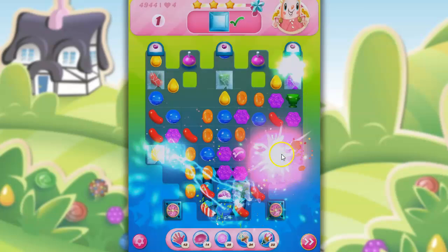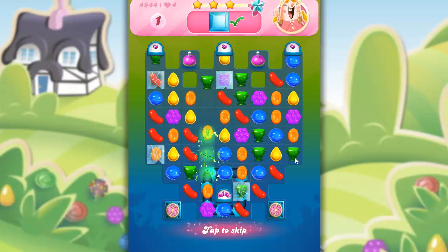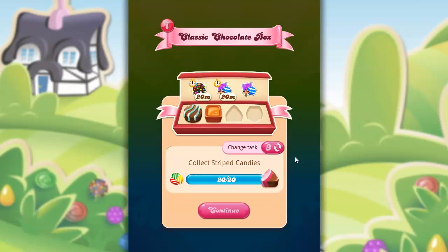All right, second try — got it done. Had to think through a few things and determine what I thought was going to work best on the board. Sometimes we try what we think is going to work best and it doesn't, and that's okay because then we learn for the future. I don't think I would have been able to beat that one so quickly had I not lost so many other times and gotten a feel for the board. So every time we play, win or lose, we're gaining experience. That is it for me. If you have any questions or comments, feel free to put those below. Thank you so much for watching. Bye-bye.